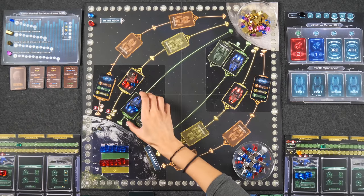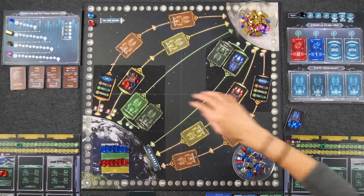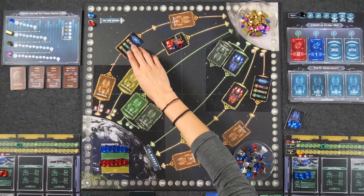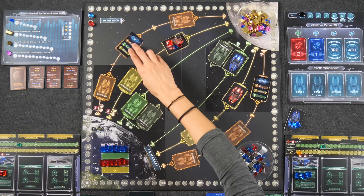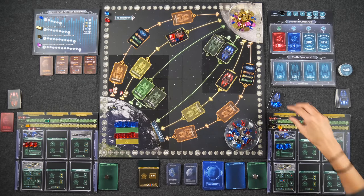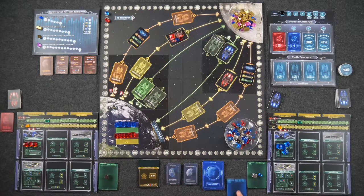Let's move our ships. Monique's fast ship goes all the way to the Moon immediately — she takes the astronaut and the tech right now. Naveen's medium ship moves forward one space. These item storage cards are just multipliers to help keep track of things.